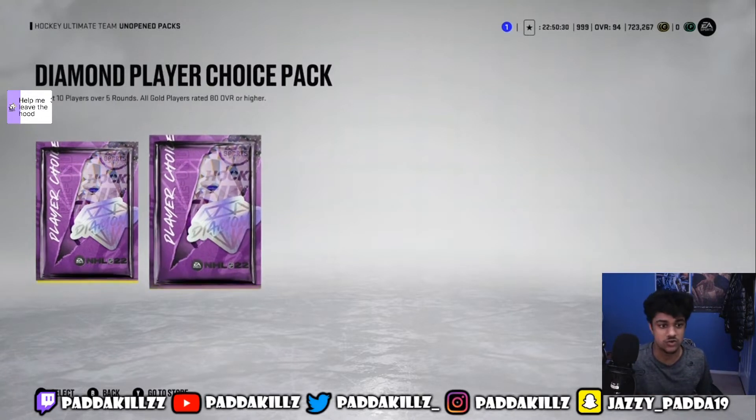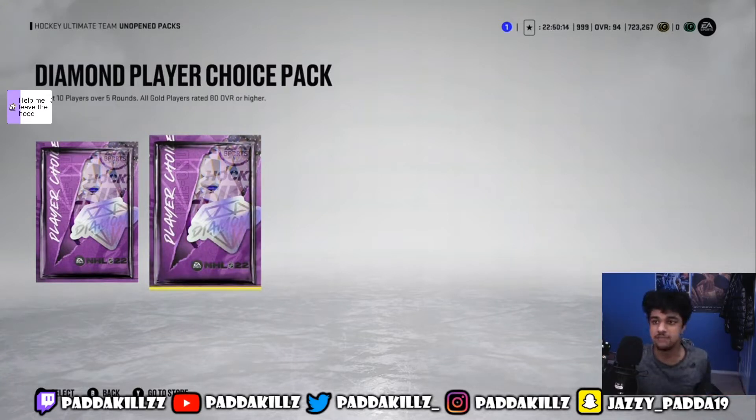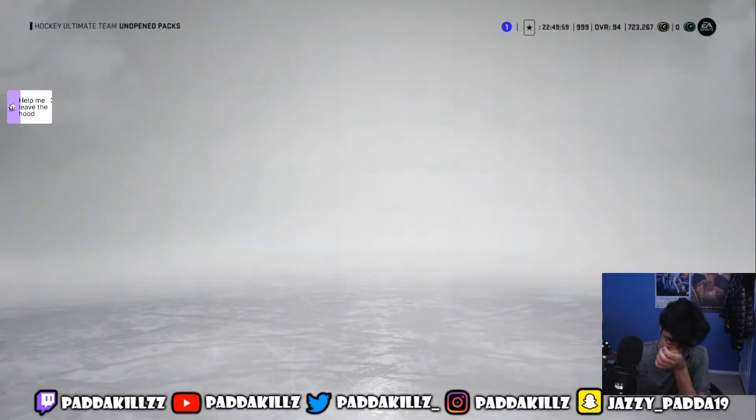We're hoping to pull those all-star cards because those all-star cards are just the wave — they are very good cards to pull. My biggest tip: I wouldn't buy these cards, they're so expensive. Unless you're really rich in Hockey Ultimate Team, go ahead and buy it. For example, I have 700,000 coins — if Patrick Kane was playing in the all-star game right now, I'd probably buy their card. I want to get Dylan Larkin's card to be honest. But let's go ahead and open up this diamond choice pack.